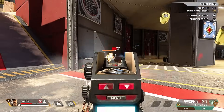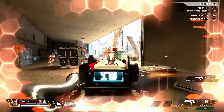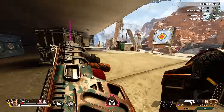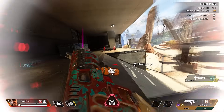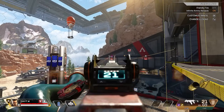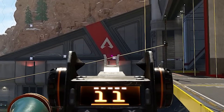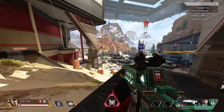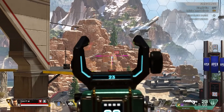Day one. Aiming up close with the SMGs came easily to me and felt natural. It wasn't too hard to one-clip the dummies almost every time, as long as they were somewhat close to me. When I got to further ranges it was a bit harder, but it wasn't too bad. But as soon as I went over to the long-range target section of this routine, I could tell I needed this training. I kept overshooting my targets, and the control I had from range was just not there. Then I switched over to recoil control and tried to shoot the targets all the way in the back — it was a disaster.